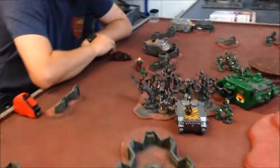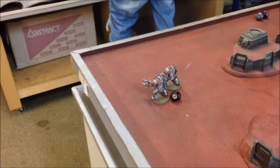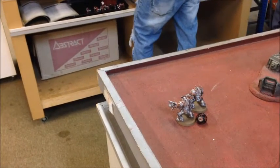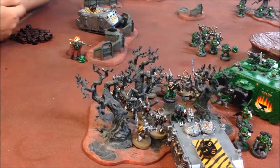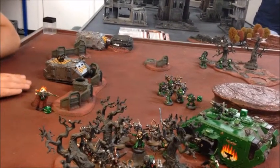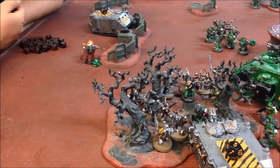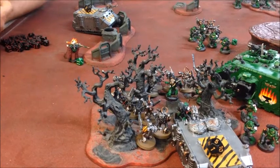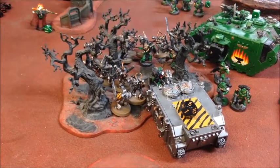Chaos turn three, looking to counter-attack. He disembarked the big Chaos Marine squad from the Rhino and swung the Rhino around to encircle the Sternguard. The Obliterators wandered up to the bikes and shot them to bits — my bikes are gone. In the psychic phase the Sorcerer failed to cast Prescience but successfully smited the Librarian for two wounds, before the Vindicator and Chaos squad killed a few tactical marines. The Librarian was then killed by shooting from the traitor squad.